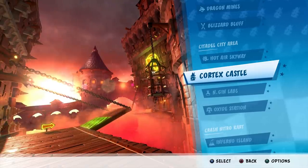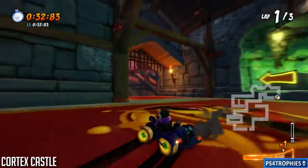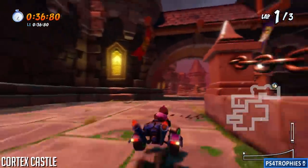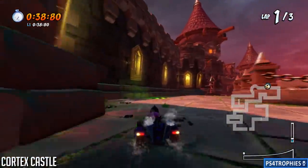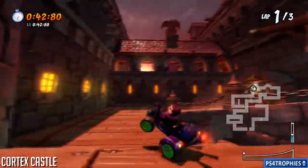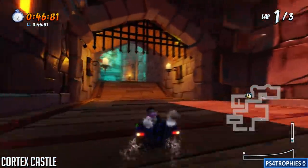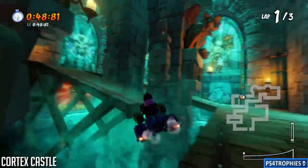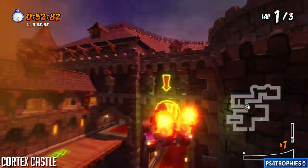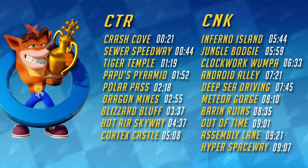Next up is Cortex Castle. I like this track a lot — the spiders always creep me out. We're going to be inside, make our way outside, and then go back inside again. As you enter the area there's going to be a track just to your left that you can jump up to. Jump through there to the left and you can make that corner a little bit quicker. That's it for the CTR tracks.